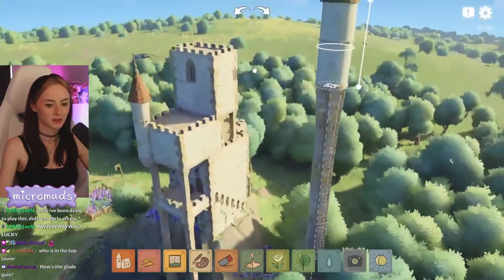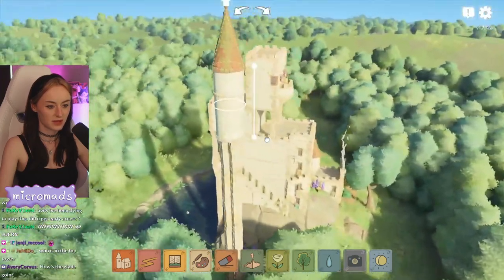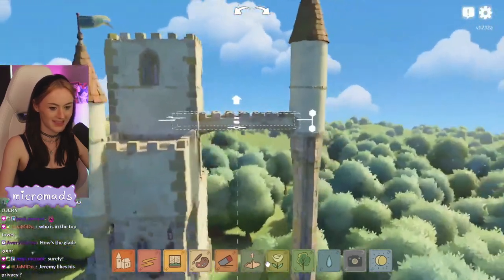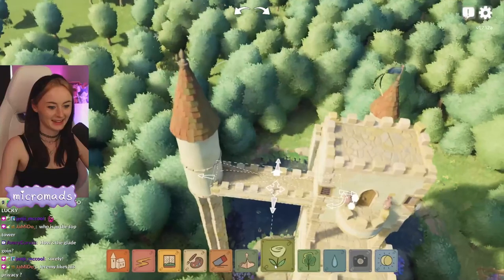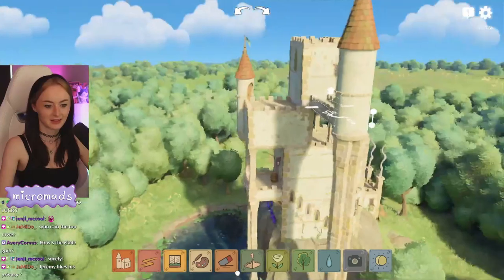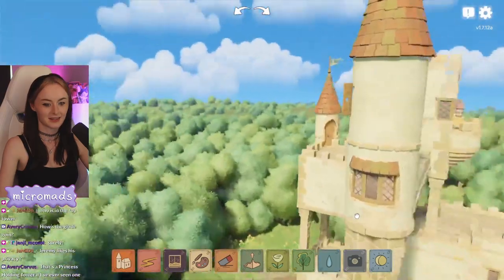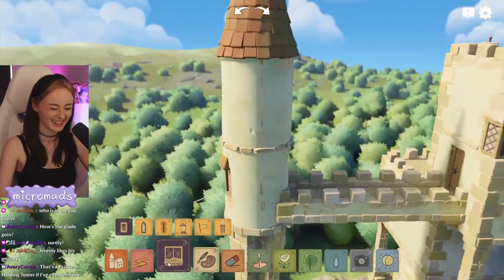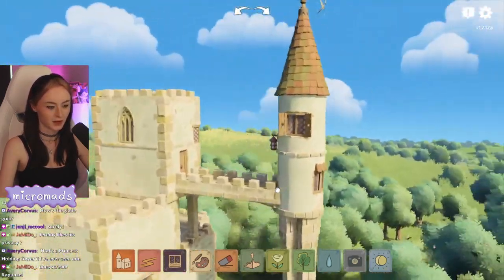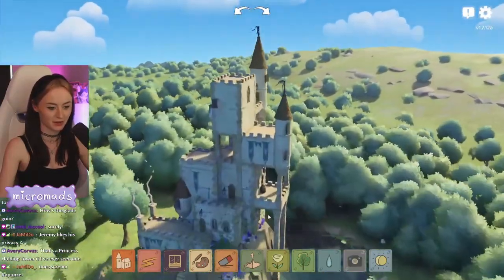I'm having a blast. Look at this beauty. Just drop this all the way down. Do you reckon I can make one tiny walkway? That's the smallest it can possibly be. That's a princess holding tower if ever I've seen one — that's where she lives. It's supposed to scream Rapunzel, that's the vibe. Mysterious tower? Yes. That's the most mysterious tower you've ever dang seen.